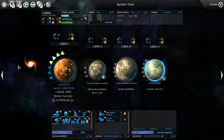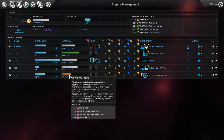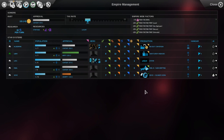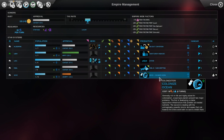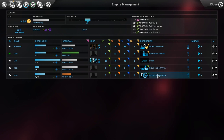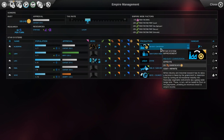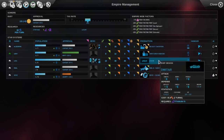Let's take a look at this view. We're in positive on our money, so we're doing good there — machines know how to make money. Our systems overall are pretty content, though these guys are a little unhappy but we'll work on that. We have an exploitation going on at Rigel. At Simi we're colonizing the second planet. On Libra we're trying to get more money going. Here we're doing conversion — converting industry to money — because we were having a money issue. On our home planet we're building ships since it can build them really quick.